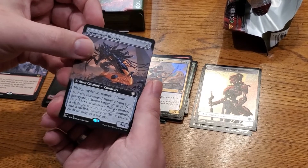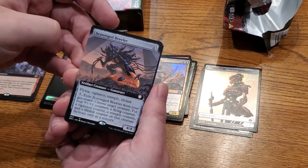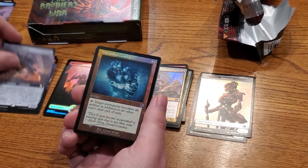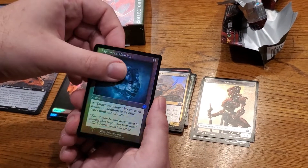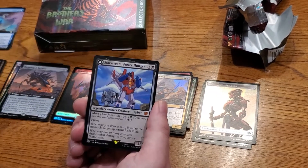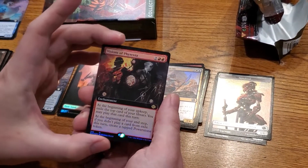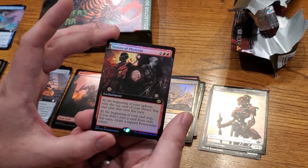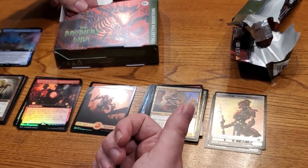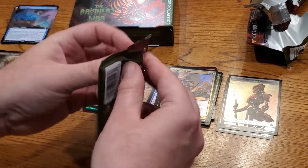Scavenged Brawler — flying, vigilance, trample, lifelink, four/four, lots of keywords. You can pay five, exile it from your graveyard, choose a target creature and put four +1/+1 counters plus a flying, vigilance, trample, and lifelink counter on it — that's pretty good. Liquid Metal Coating — staple! Another Bone Saw, another Chromatic Lantern. Starscream, Power Hungry. Then Visions of Phyrexia: at the beginning of your upkeep, exile the top card of your library and you may play it that turn — a bit of a value engine.